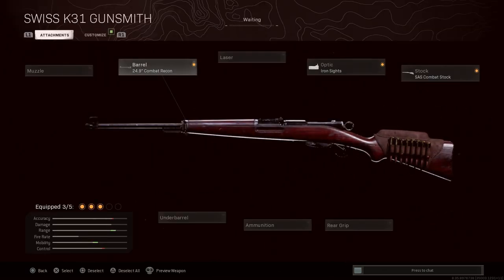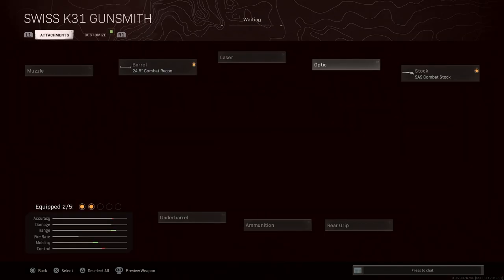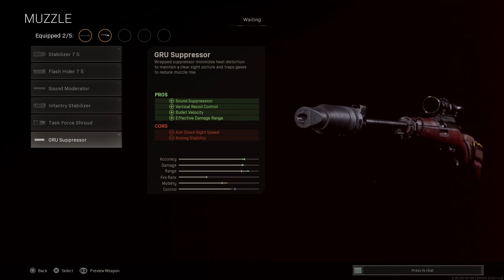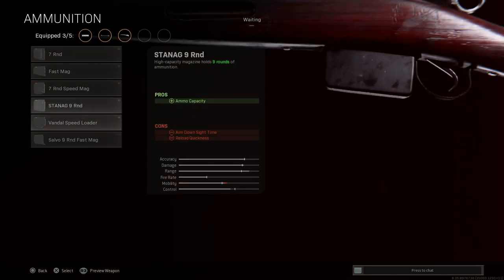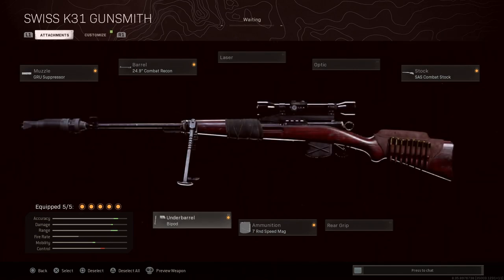If you're trying to use this for Warzone or multiplayer, you'd probably want the base sniper scope. Keep the Combat Recon barrel for best bullet velocity, add the PBS-4 or GRU suppressor for sound suppression, keeping you off the minimap with vertical recoil control, bullet velocity increase, and effective damage range increase — with cons of ADS speed and aiming stability. You'd probably want a seven-round speed mag or even nine rounds, and optionally a rear grip or bipod.